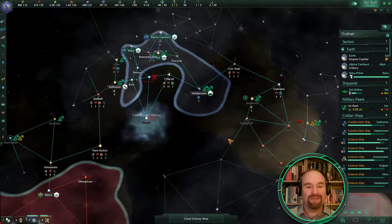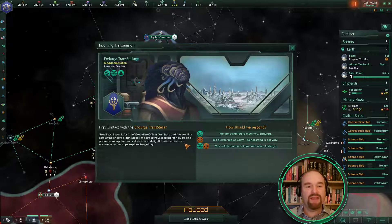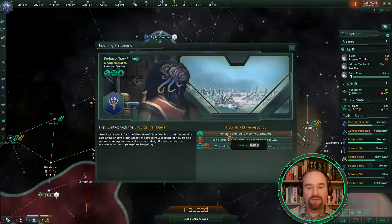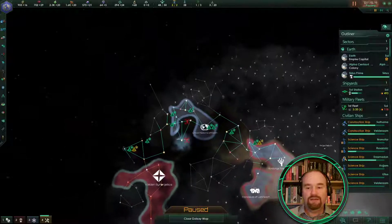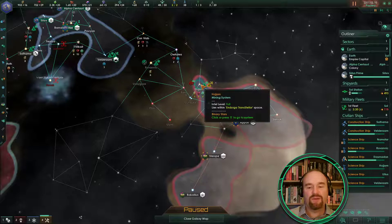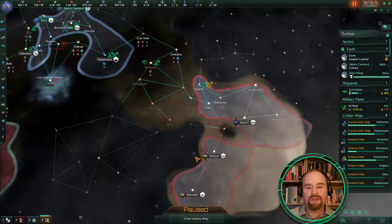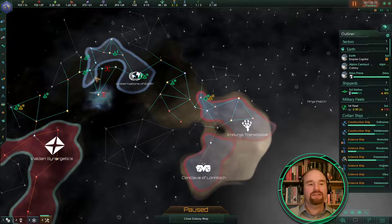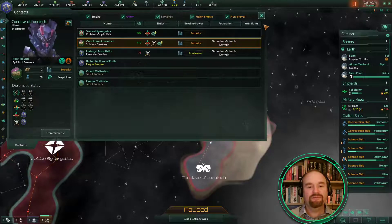We are receiving a transmission from the Enderga Transteller — they appear to have successfully translated our language. They are a pacifist megacorp, but they allow slavery — that's not good, we don't like slavery. Anyway, we're delighted to meet them for the minute. So there's that good system I wanted — gone. I'm wondering about this one now as well. They're the same colors — they're going to be in the federation together. Yeah, no shocks there, disappointing.